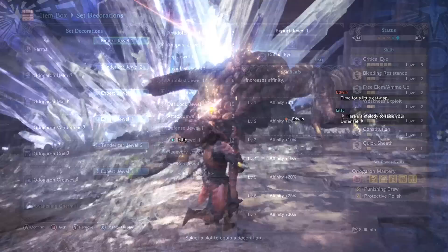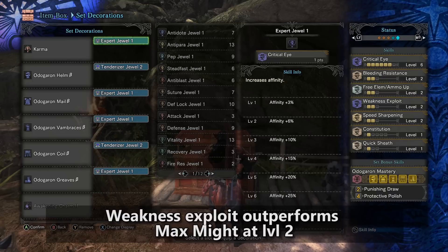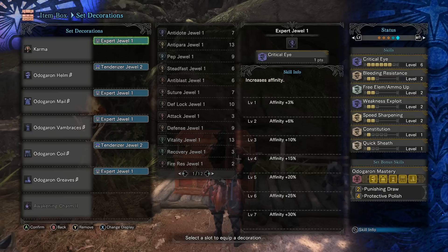For the Odogaren cosplay build, I recommend bringing the Awakening Charm level 2, which brings the ammo up skill to level 2 — all you need for normal ammo level 2. Free element slash ammo up level 2 does affect normal ammo level 2. After that, I throw on a bunch of expert jewels, and I have two levels of Tenderizer, which actually deals more affinity than two levels of maximum might as long as you're landing headshots.